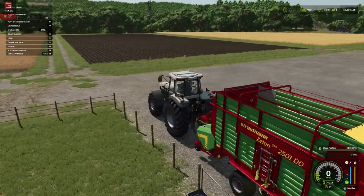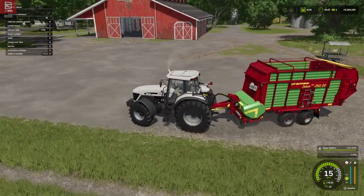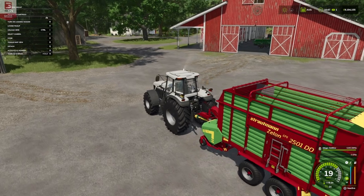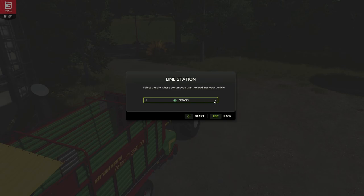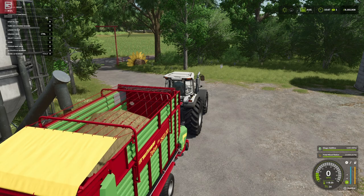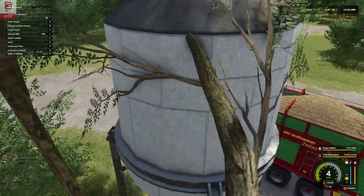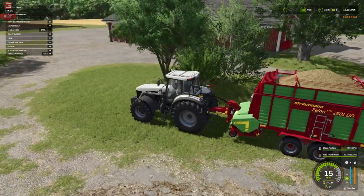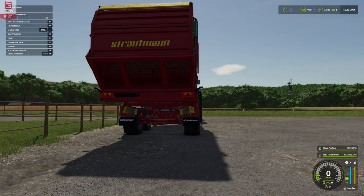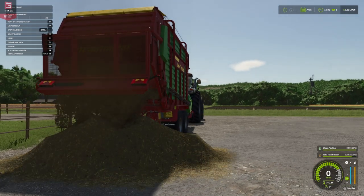We'll also quickly show a fill of one of the other load types. Since we've done grass, we'll grab some mineral feed — we'll get some TMR out of the multi silo and load it in. There we go, we've got a full wagon of TMR. It could also pick it up off the floor if you had it spilled. Since our cows aren't hungry we'll just unload and leave a pile here ready to shovel in for them — and there we are, you can see the animation of that as well.